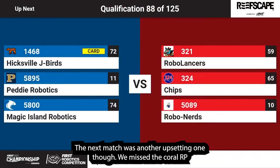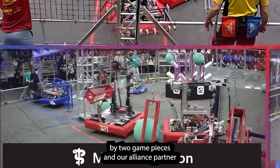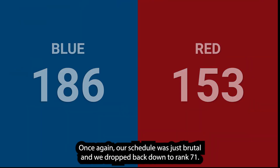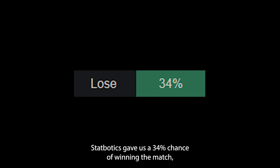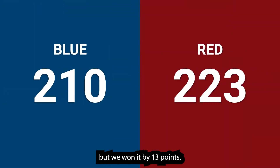The next match was another upsetting one. We missed the Coral RP by two game pieces, and our alliance partner dropped during hang, so we lost that RP too. Our schedule was just brutal, and we dropped back down to rank 71. However, the next match finally gave us some real triumph. Statbotics gave us a 34% chance of winning, but we won it by 13 points.